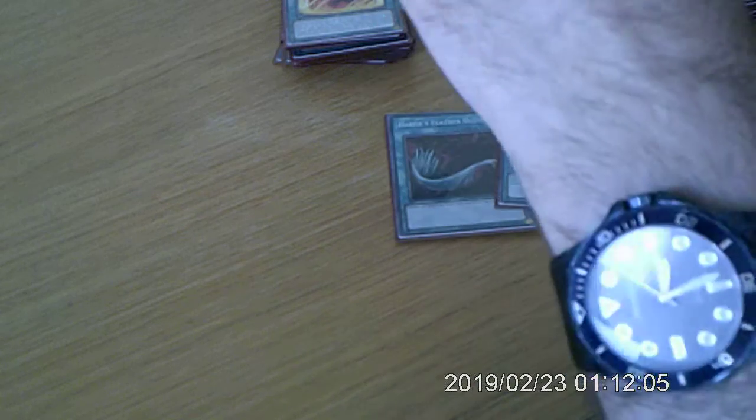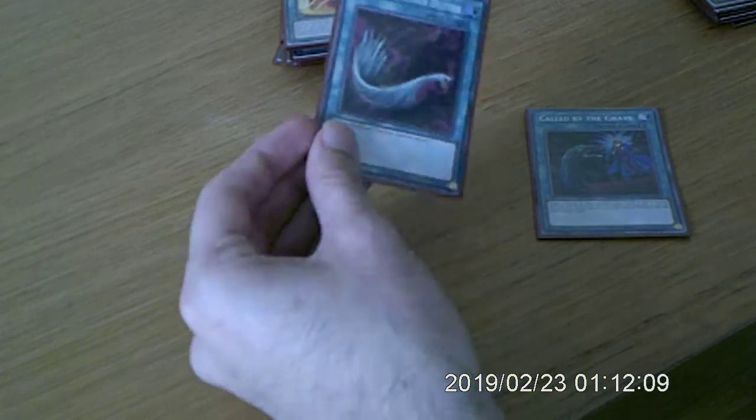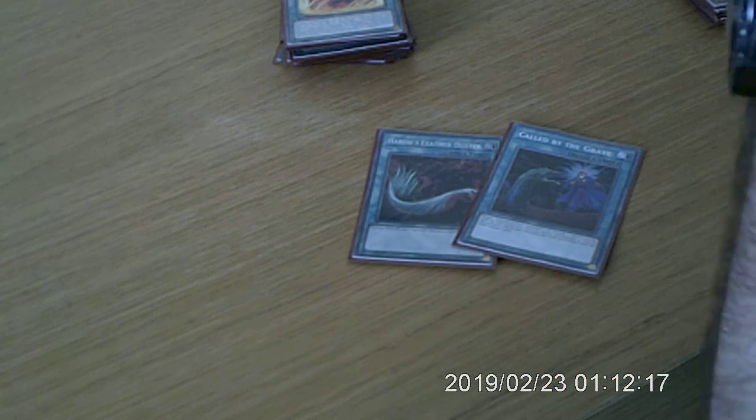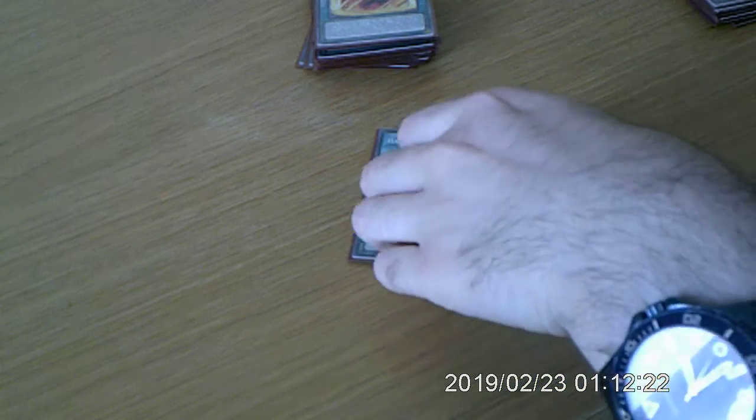One off — Half-Failed, just to wipe back row and stuff like that. One Call By, which is good for negation, for hand traps and stuff like that. Even though most of the time this deck will have resources to get rid of the hand traps.